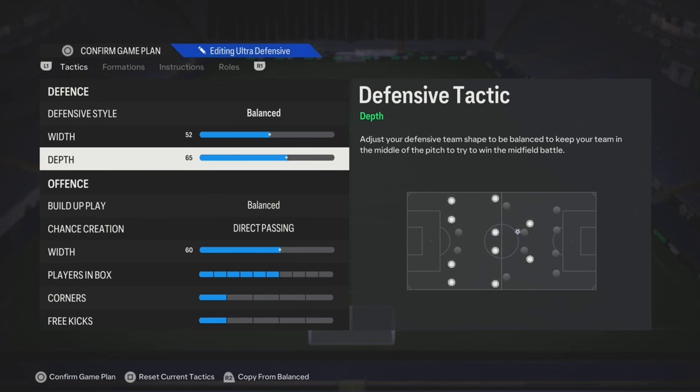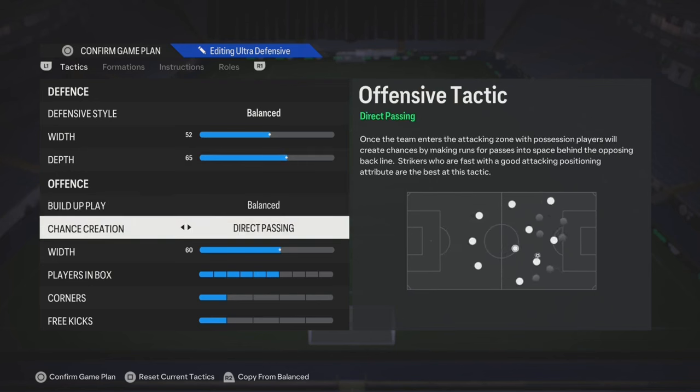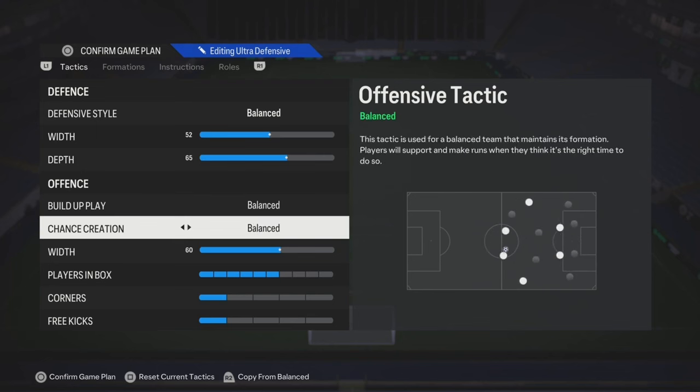For the depth, start off with 65, then you can make changes later on. For build-up play, you can try slow build to start off with, or you can start off with balance.